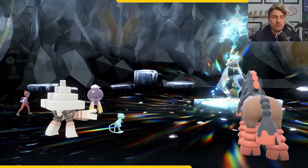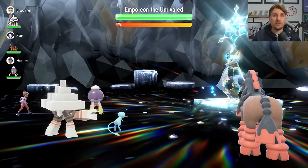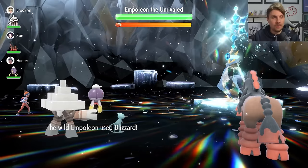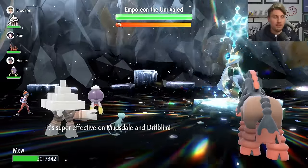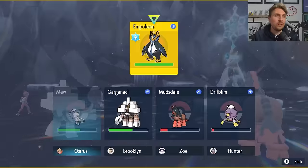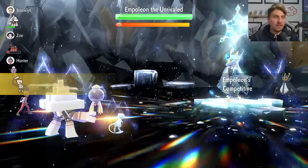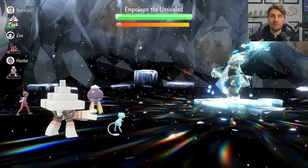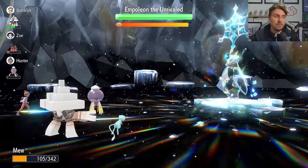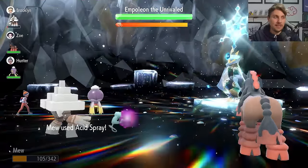For the Mew build, again check your partner Pokémon when entering the raid and come back out if there's an Intimidate user. On turn zero Empoleon goes for Snowscape and then Blizzard — a critical hit here may affect you. Turn one, use Skill Swap on Empoleon to take away its Competitive ability so it can't freely boost its stats during your setup phase.